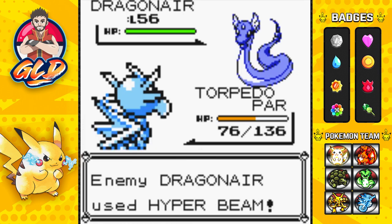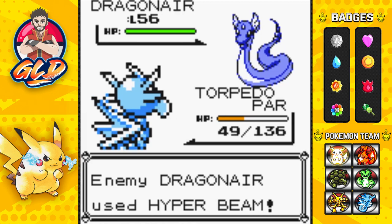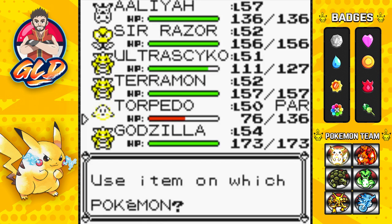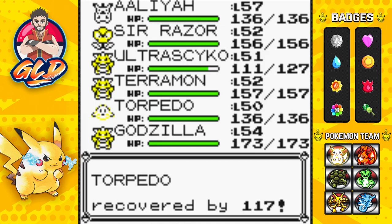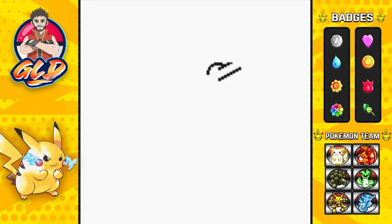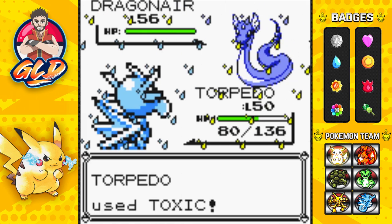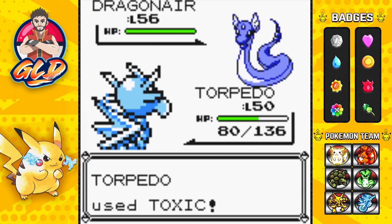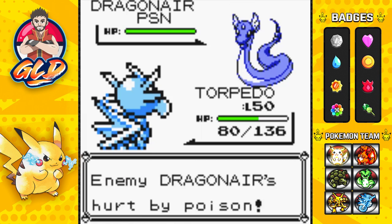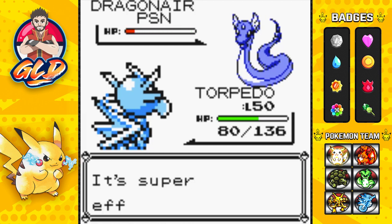Let's go Torpedo - it must recharge thankfully, so let's go with Toxic. Oh my god, come on - there we go, Toxic attack lands! That will help us for the time being. It needs to recharge one more time so let's go with Ice Beam. Yes you are poisoned! Ice Beam attack for the win, nearly beats him.